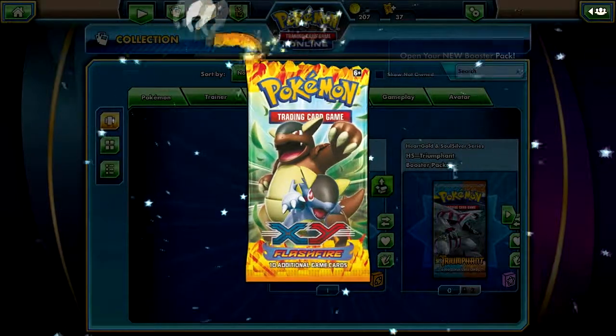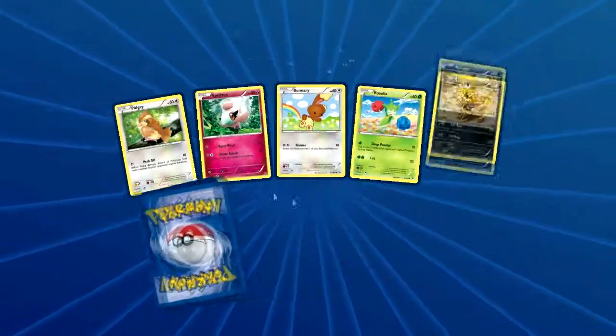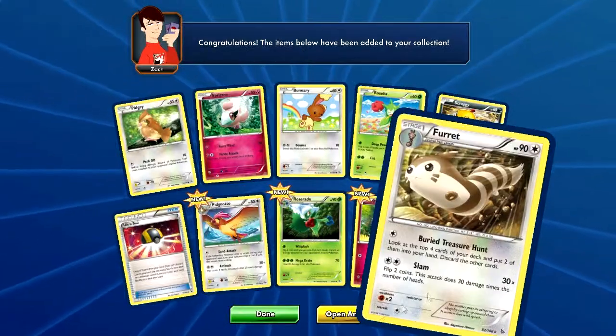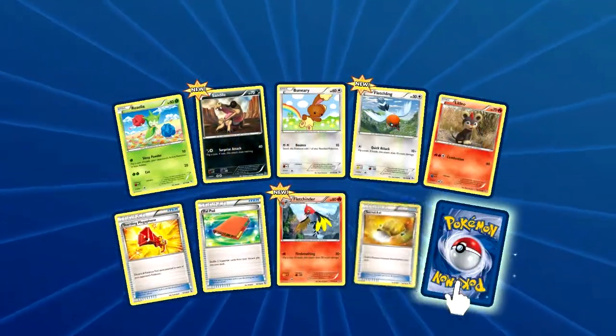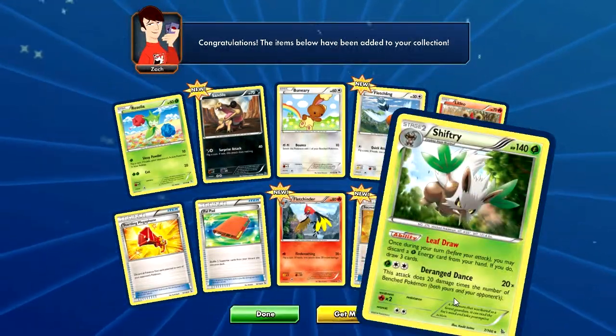Flash Fire — we got two of these. Reverse is a Flabebe, Rare is a Furute. Last pack of Flash Fire: Reverse is Sacred Ash, which is cool — might put that in a deck. Shiftry Rare.